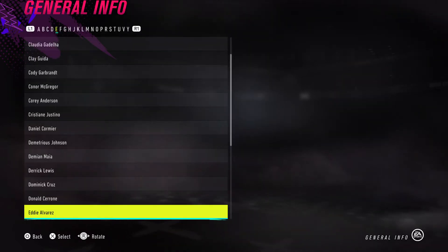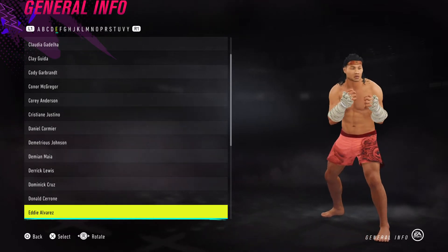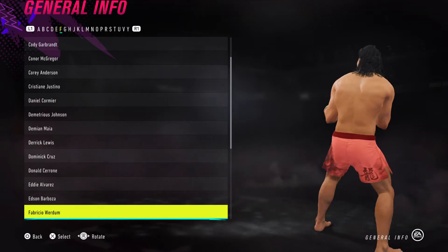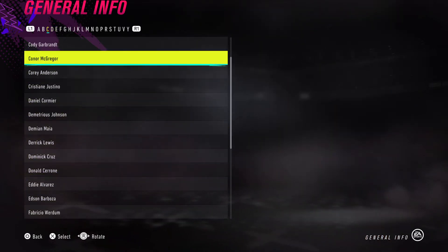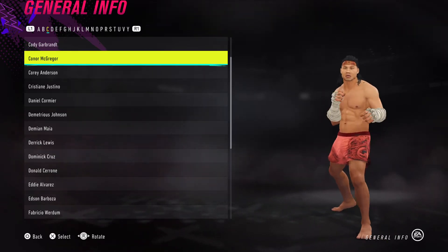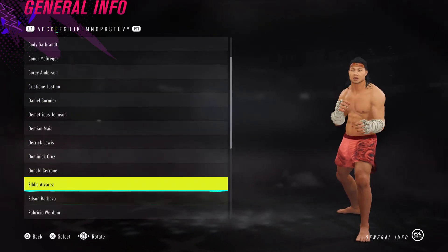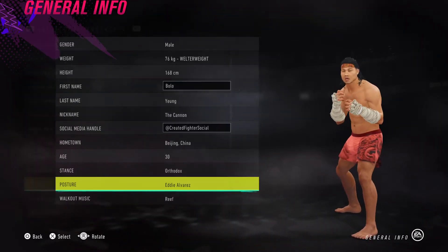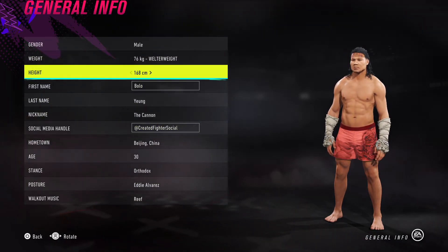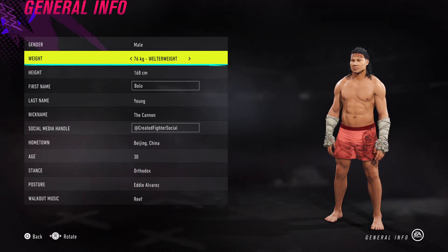For posture I've gone for Eddie Alvarez — I thought it's a fair enough representation of him. If you want to give him more of a kickboxer look, maybe even Conor McGregor, but I'd save that stance for the hero of the story. Let's give him the villain stance: Eddie Alvarez. I've put him at welterweight, 168 centimeters, taken off Wikipedia, so he can fight against Bruce Lee at welterweight.